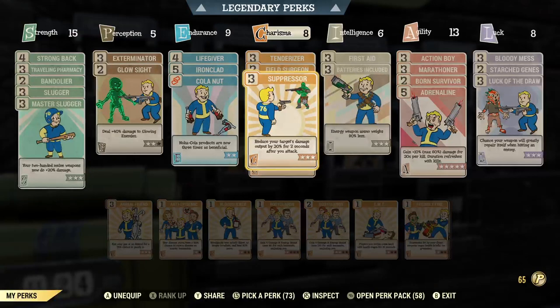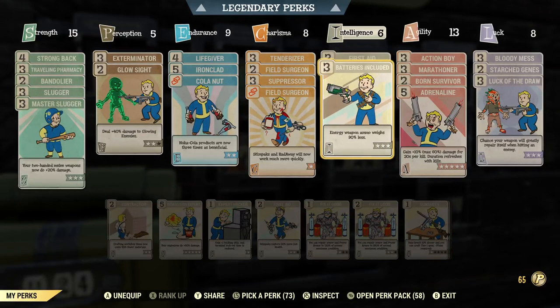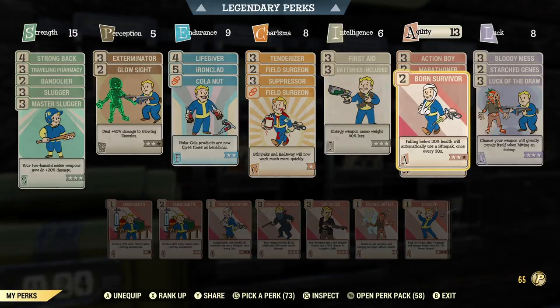Suppressor reduces your target's damage output by 30% for two seconds after you attack. When you're up close and personal and hitting constantly, this perk will trigger most of the time. First Aid is another inherent one — Stimpaks restore more health. Batteries Included I need for my energy ammo legacy weapon. Action Boy, Marathoner, and Starch Genes are other inherent perks. Bourne Survivor — falling below 30% health will automatically use a Stimpak. That's really nice when you're right up close to the enemy and don't want to stop attacking with an automatic melee.